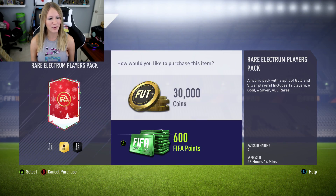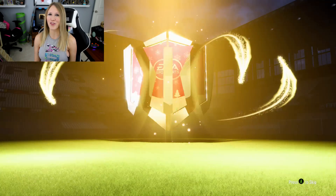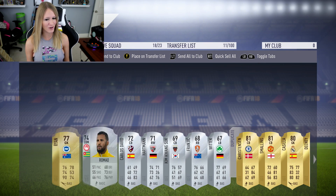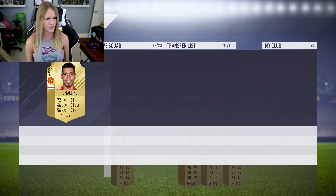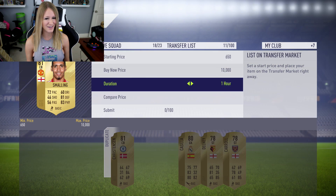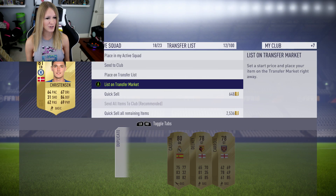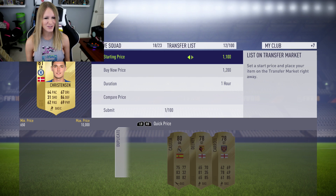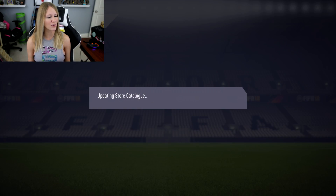I don't know how many of these I'm going to open — maybe just five to compare to the other ones. I better get a thick one in one of these; these are 600 points, they are worth having a thick player in them, at least an in-form possibility. Don't play games with my heart. We get Christiansen and Smalling — a lot of EPL players right here. Is Smalling still going for a pretty good amount? He's such a good center back. I'll place Christiansen up for about 1,800.